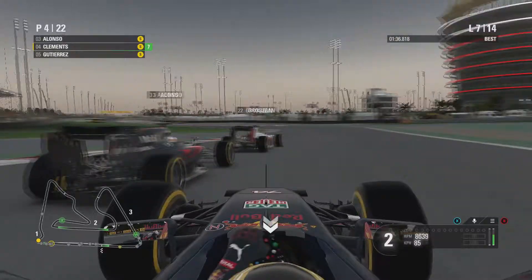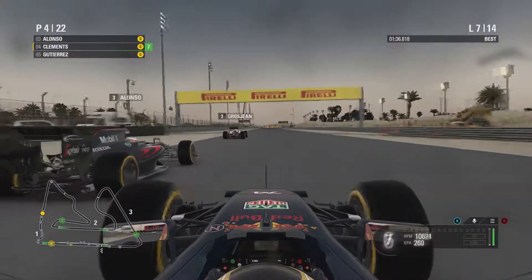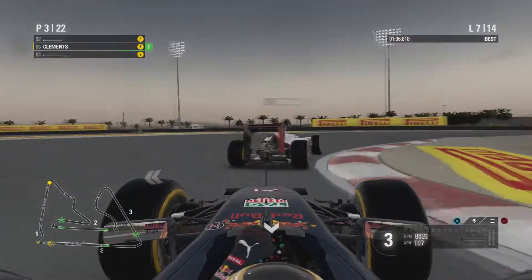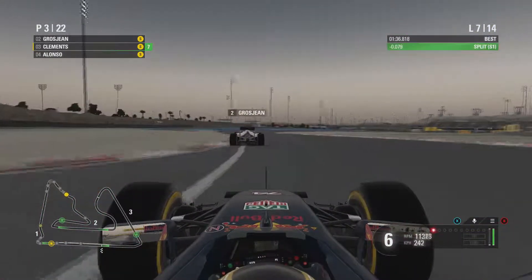We are very close to Alonso now. We're going to have a look and dive bomb on Alonso — and we get the job done. He's still there so we just push him a little bit to make him back off. And we get the job done on Alonso. Now Grosjean is ahead of us in P2.